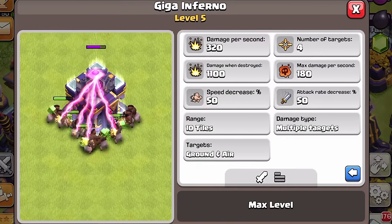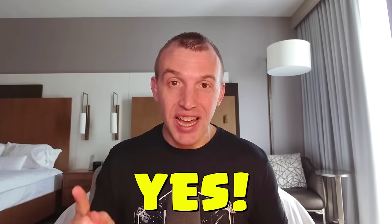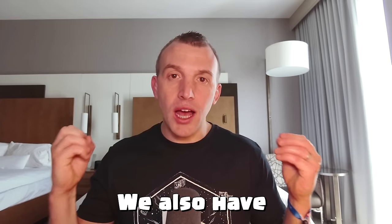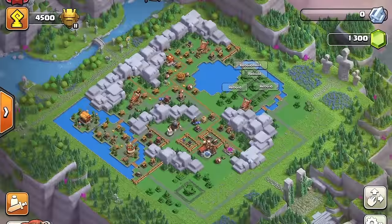Update Sneak Peek 1 brings a new Goblin Builder event where you can have an extra builder in the home village. Seven builders are available and you can also start an extra upgrade within your laboratory. We also have other quality of life changes for the home village and a brand new Clan Capital District.